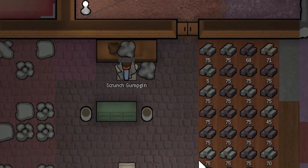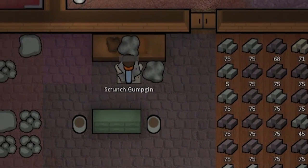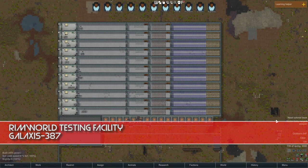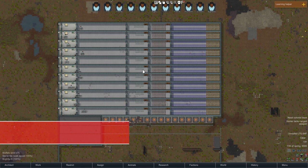To answer these questions, we're going to run some tests and see what happens when we do all these different things with our builders. But first we're going to have to get a baseline. So here at the RimWorld testing facility, we have 10 clones.